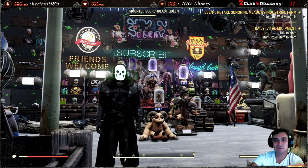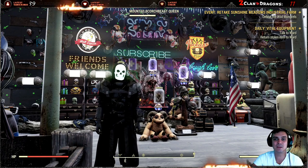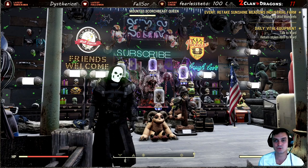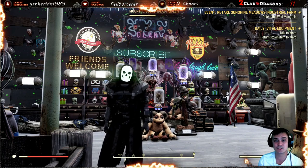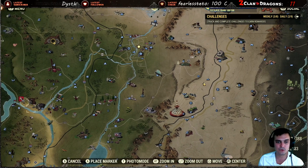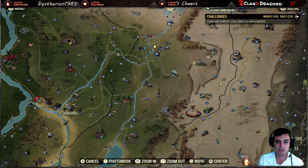Hey, welcome to my Fallout 76 guide video. In this video I will cover a few low level locations where you can find screws. Screws are an essential component for crafting weapons and other stuff. One of the biggest reasons I decided to make this video is the daily challenges where we have to scrap pipe screws in different amounts. The locations I'm going to be covering include Flatwoods,